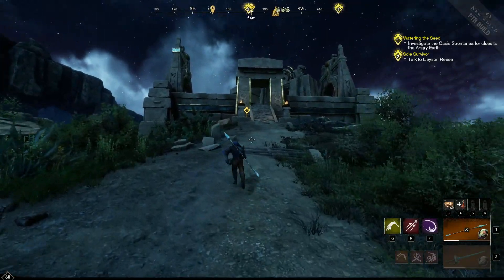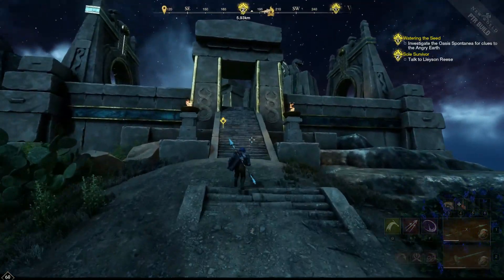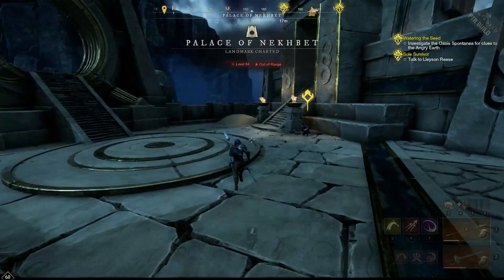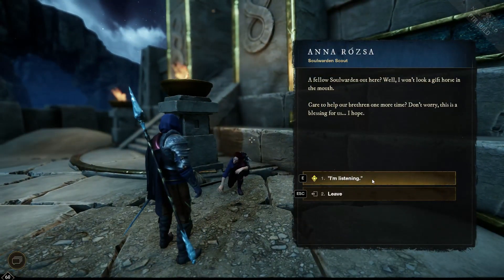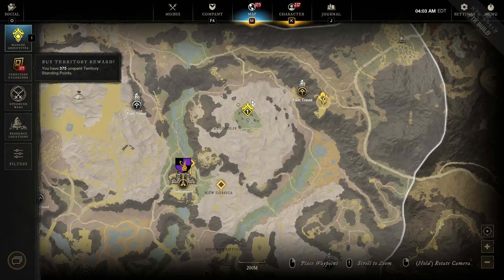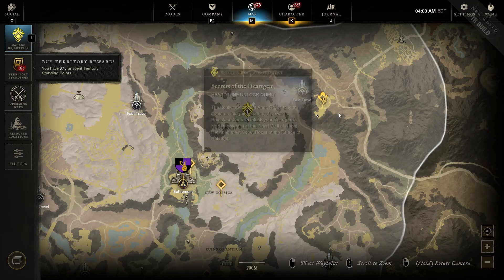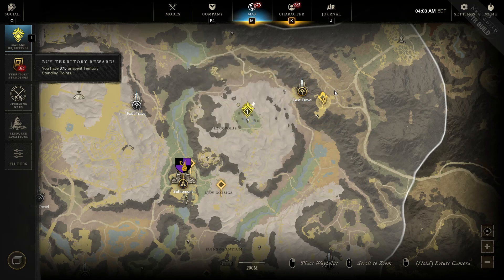Once you enter Brimstone Sands, the heart runes will not instantly be available. You have to work through the main storyline for approximately one and a half to two and a half hours, depending on whether you're doing side quests as well. It's not difficult to get to this point, but it will activate when the watering the seed quest line activates. This will then prompt another quest line in the north to establish the heart runes.